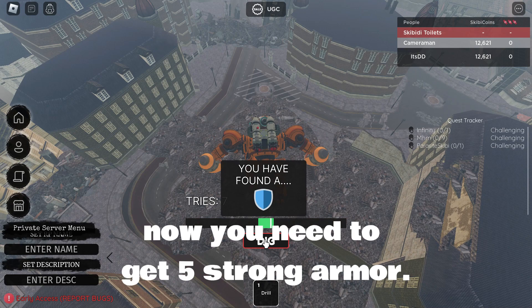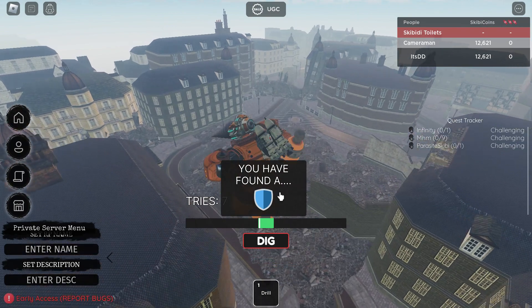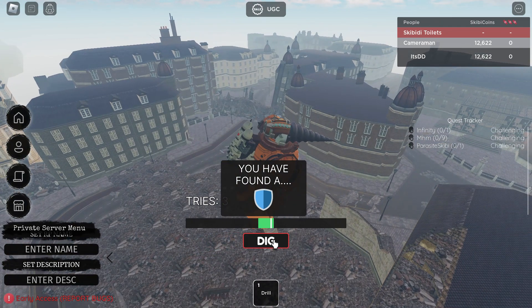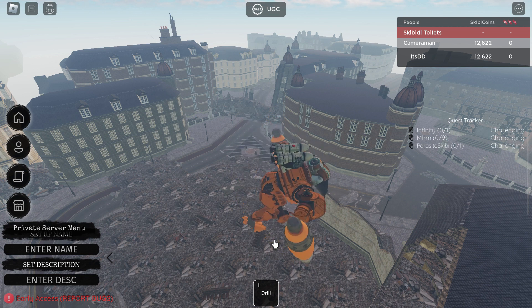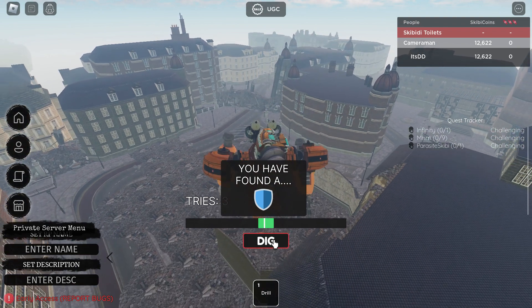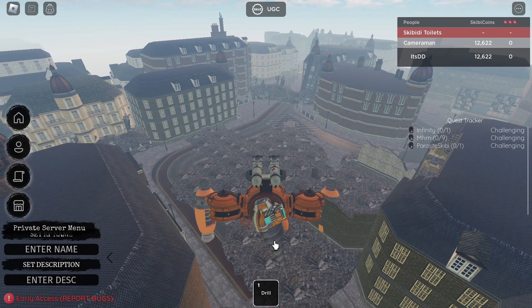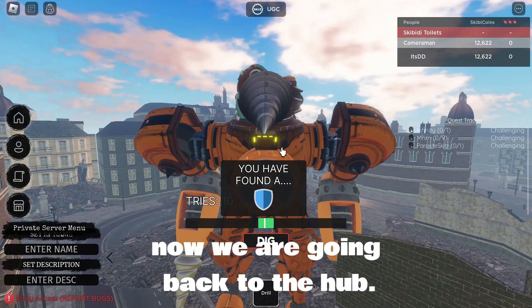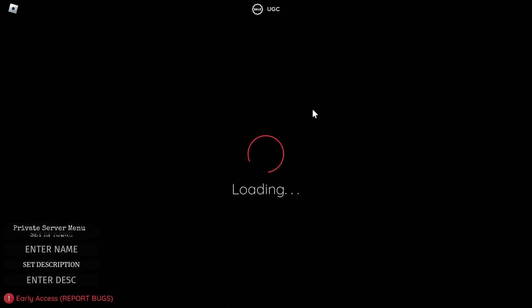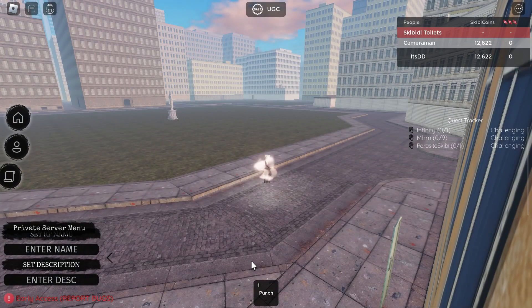Now you need to get five strong armor. Now we are going back to the hub.